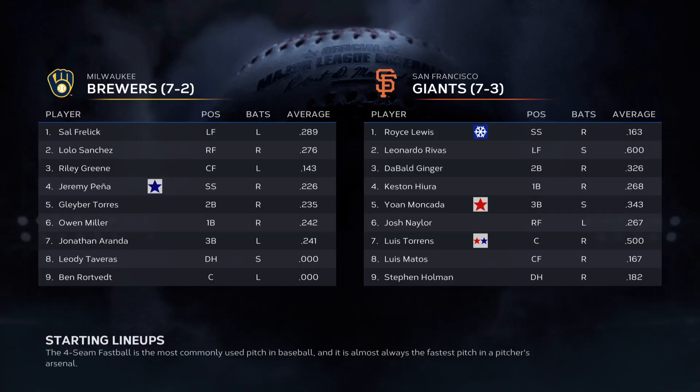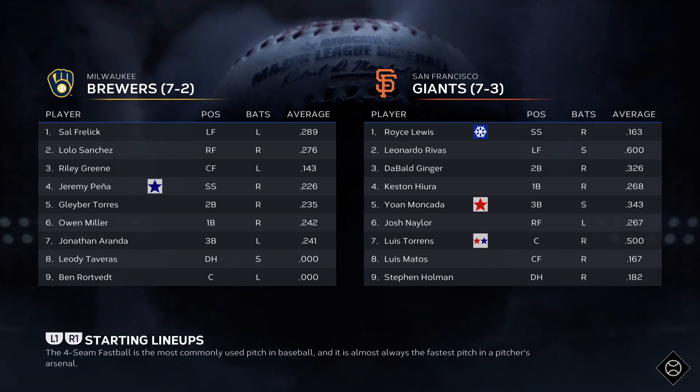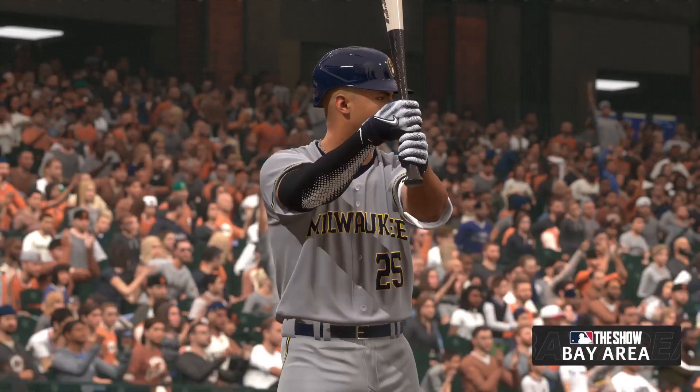What's up everybody? Welcome back to the channel. I am the Bald Ginger. We're jumping back into some Road to the Show here today. We got a three-game set with the Milwaukee Brewers coming to town. They're in a really good record just like we are — Brewers are 7-2, we are 7-3. And here we go.